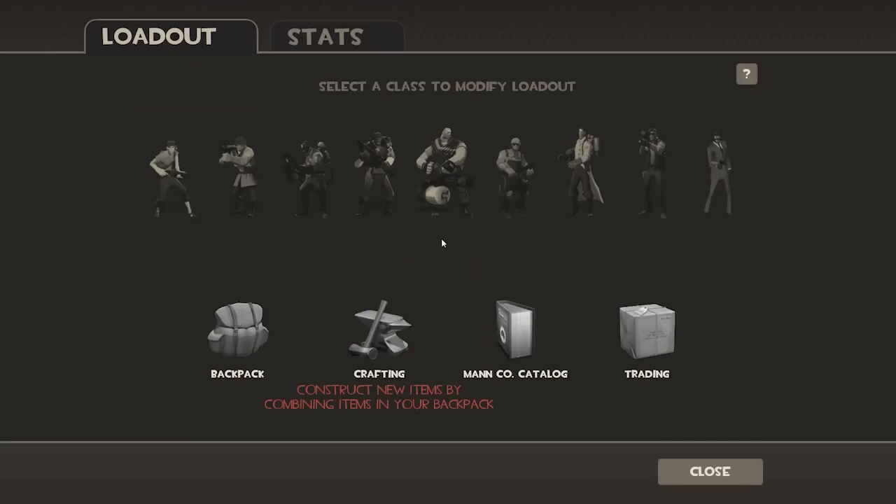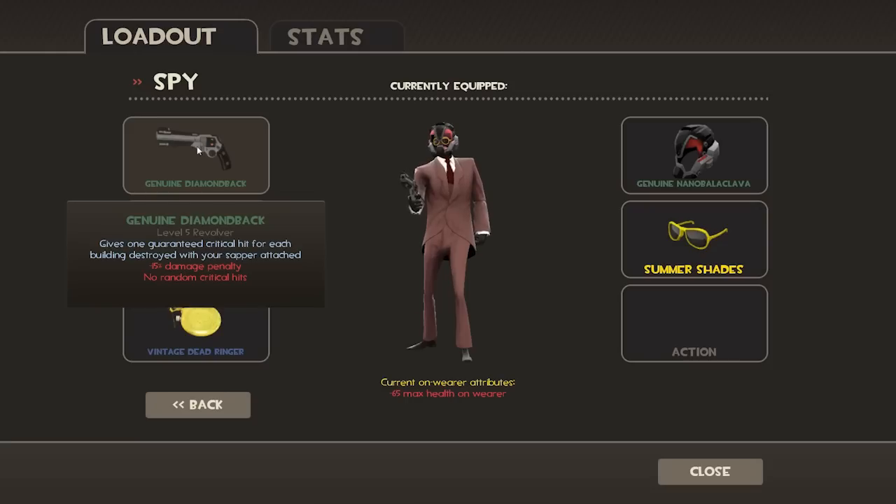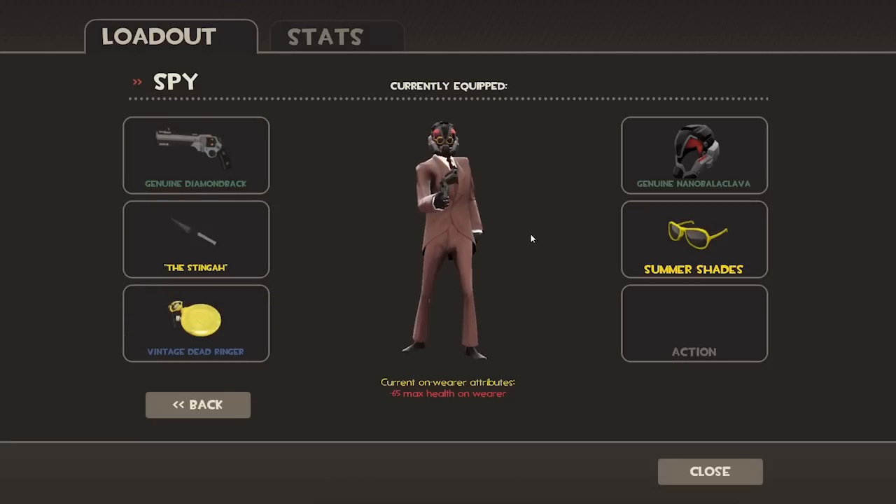On to the Spy. He got a new revolver, the Diamondback, which gives one guaranteed critical hit for each building destroyed with your Sapper attached. Minus 15% damage done and no random crits. It's kind of a reverse Frontier Justice for the Spy. It works on mini sentries as well, and the crits stack.